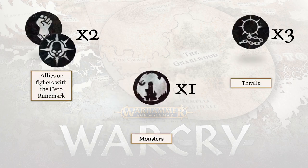Question four: how do allies work? I've covered this before in a previous video. In short, you're allowed two allies or fighters with the hero runemark in your warband. Warcry runs off a runemark system — the hero runemark or the clenched fist is the allied runemark you're looking for, and you're allowed two of those. You're allowed up to one fighter with the monster runemark, and then up to three fighters with the thrall runemark. Importantly, all of these fighters must be from the same grand alliance.